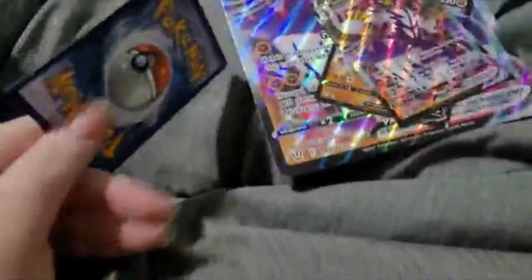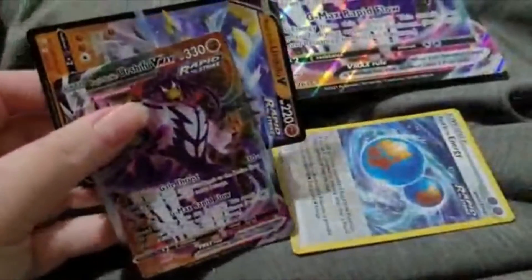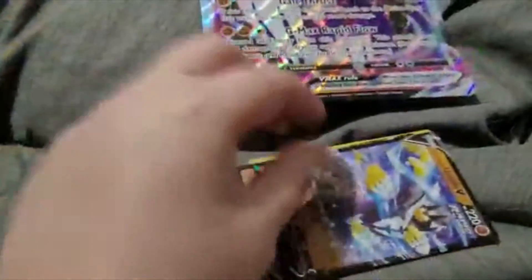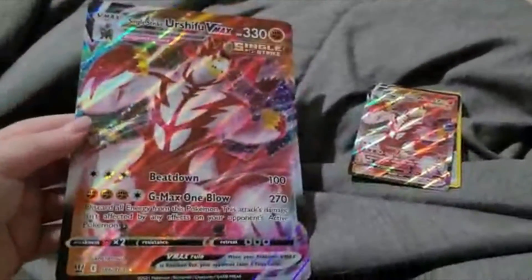Next up we've got Rapid Strike Urshifu VMAX. We've got the reverse holo — looks like it's also special for this set, but it's still just one that you would find in the base set. You've got the VMAX and regular version of Rapid Strike Urshifu, and the giant oversized card. Here is the Rapid Single Strike Energy — oh my gosh. You might have seen the video already where I opened a tinier box and it had the same cards as duplicates, but it didn't have this really big promo, so this is a nice bonus.